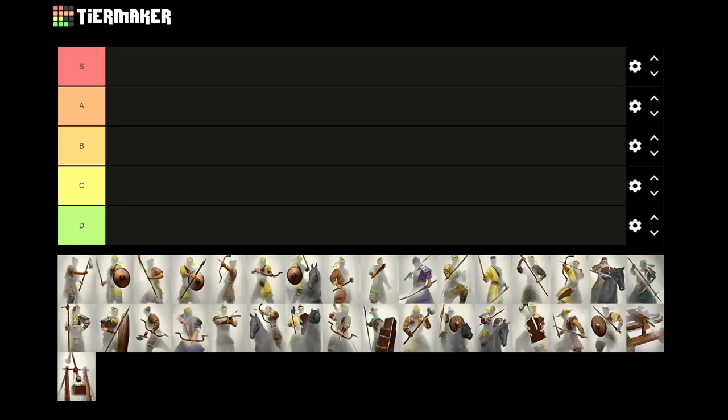Hello everyone, this is Serious Trivia, and today we are going to rank all 33 units available to all three Yellow Turbine DLC factions. The Yellow Turbine DLC was a pre-order bonus for the base game, and it includes the factions of Huang Shao, Gong Du, and He Yi, which are all playable in the 190 start. All three factions share the same roster of units, which is a bit different from the Mandate of Heaven Yellow Turbine factions, which we have already ranked in the past.